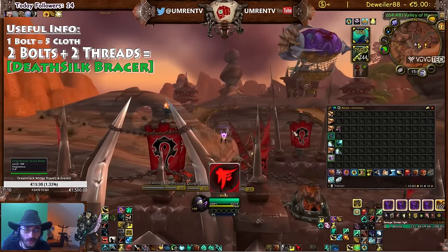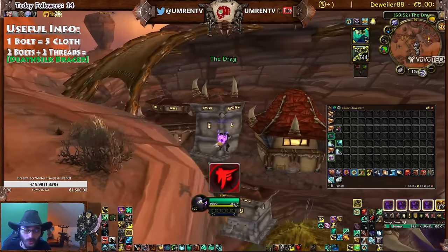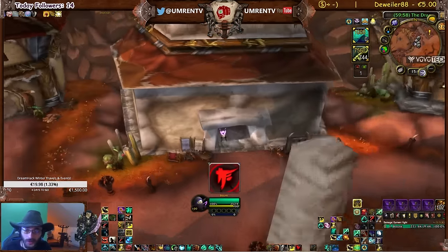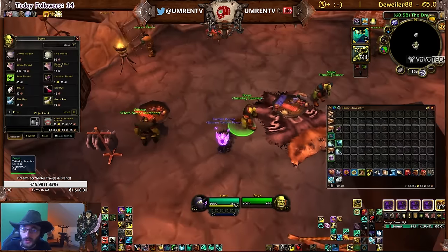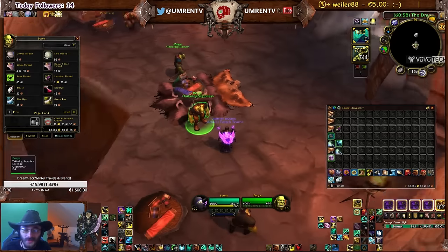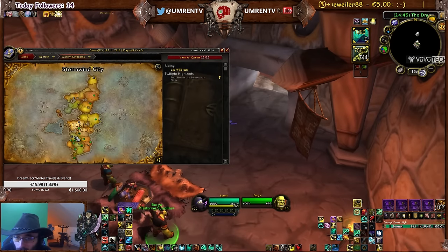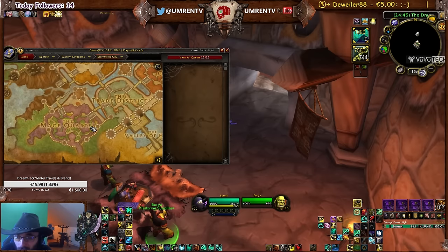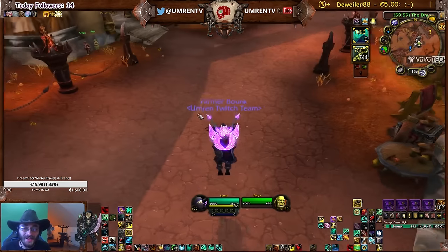I'll write that somewhere on the screen. Where to find Eternium threads — in Orgrimmar, somewhere here, there is a tailoring supplies vendor. You go there and you can buy it for 270. Also in Stormwind, there is a tailoring supplies vendor as well. So make sure to buy Eternium threads — I have already bought a lot.